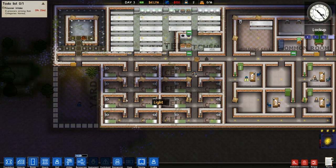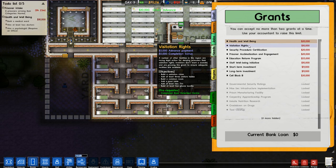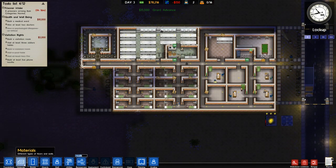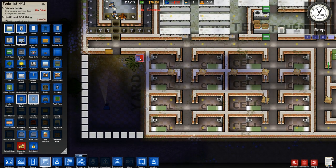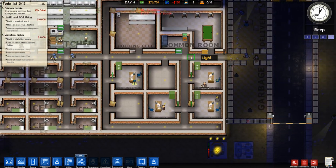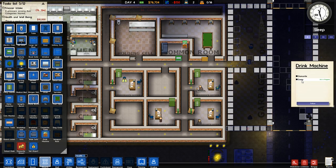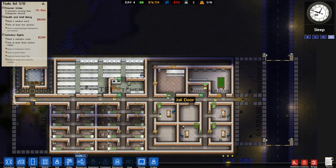Next on our to-do list: health and well-being, and visitation. We need three visitors tables and five phone booths - five phone booths is super easy. We need a visitors room too. We'll build out a small foundation for visitation. Why can't I install the phone booth there because of a tree? We need a visitation room and three visitors tables - we can build that out very easily.